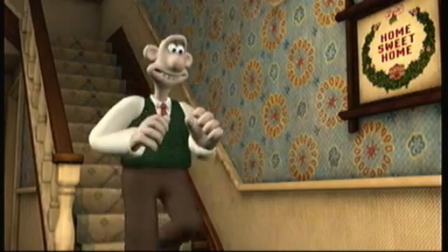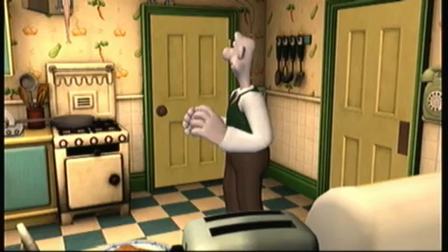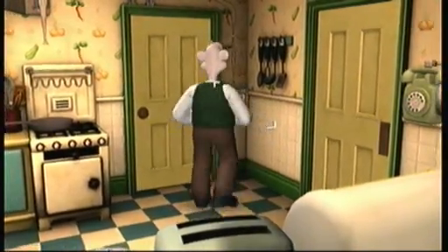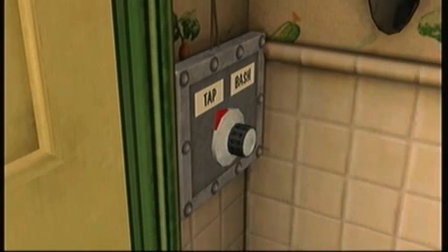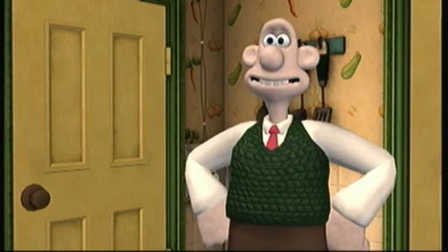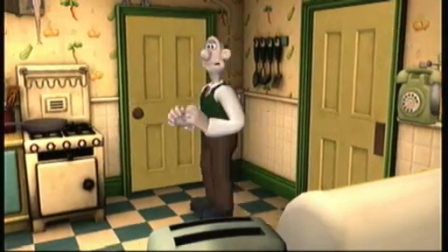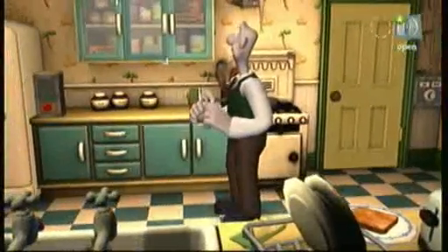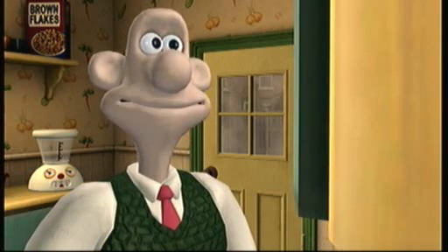Now what you gotta do next, you gotta go all the way downstairs. We're gonna go into the kitchen where we're going to have an action take place. We're gonna get more cracking, and we're gonna pick up an item. What you want to do is go to where the egg setter was in the first episode, switch back to Bash, and then tap. So there we go, we got the second part of cracking.